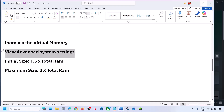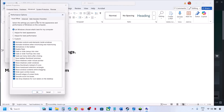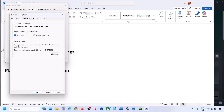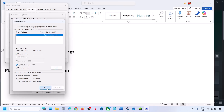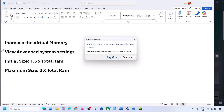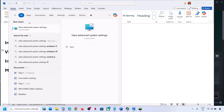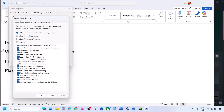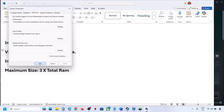If that does not work, go back to Advanced System Settings, click Settings, Advanced, then Change. Select System Managed Size this time and click Set — Set is important — click OK, OK, hit Apply, click OK, and restart when prompted. Still not working: go back, put a check on the automatic box, hit Apply, click OK, and follow the next step.